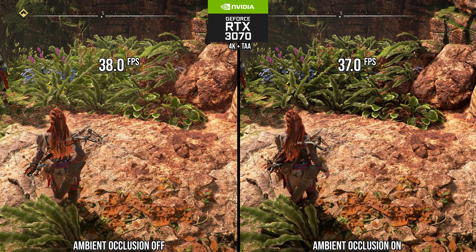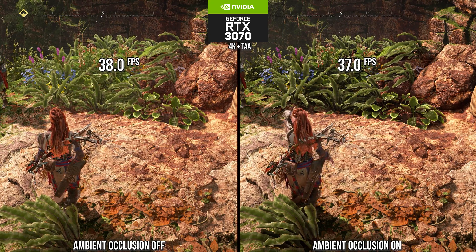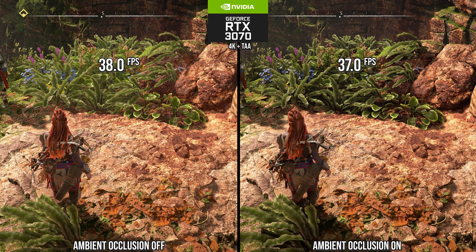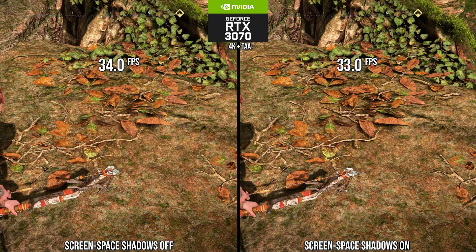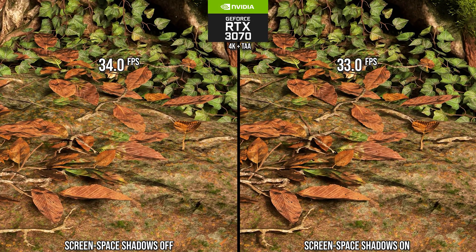Ambient Occlusion: there is only one SSAO option here, and the performance gain from turning it off is not at all worth the negative impact on lighting quality, so definitely keep that on. Same with screen space shadows — turning those off does not greatly impact performance, yet you'll lose significant shadow detail. Keep that on.